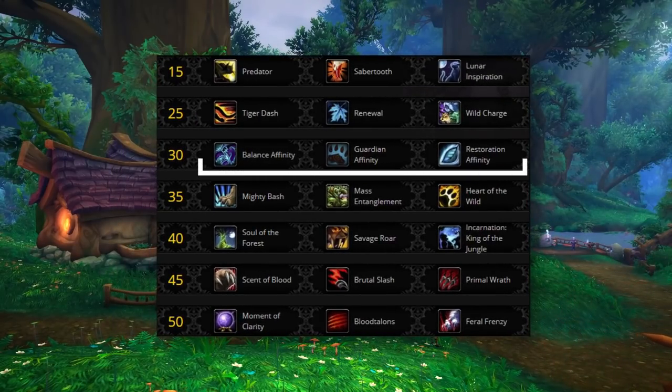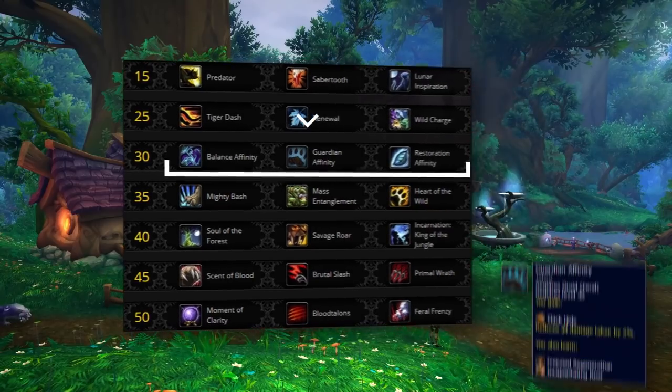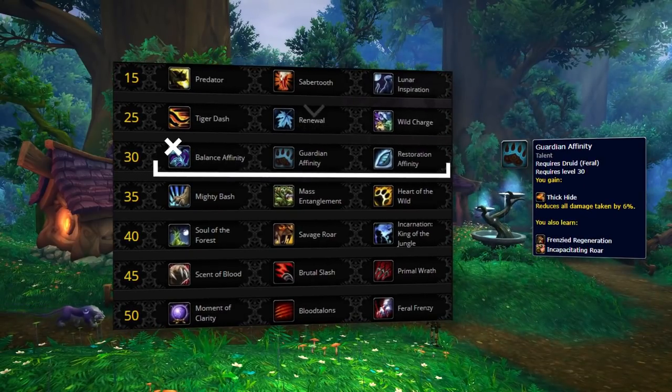On the level 30 row, it's all about affinities, and the default choice is going to be Guardian Affinity. This is the safest option — you gain a 6% passive damage reduction, and it's integral to your defensive toolkit to have Frenzied Regeneration, which can be the difference between living or not. You also gain Incapacitating Roar as an extra ability, which has tons of uses: you can peel enemies, disrupt spell casts, or set up follow-up crowd control with a Cyclone. The possibilities are endless.